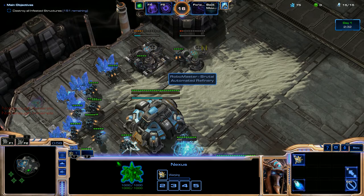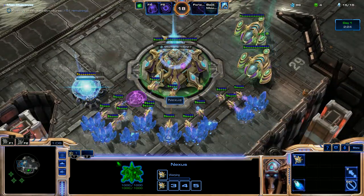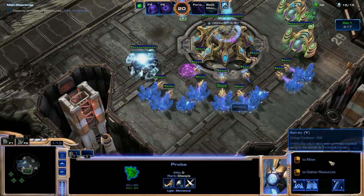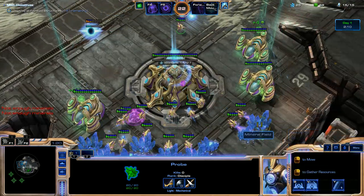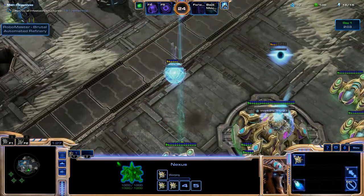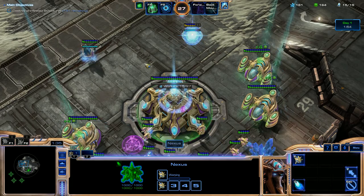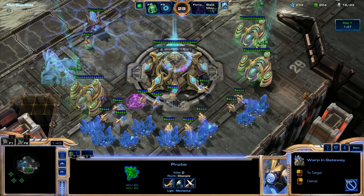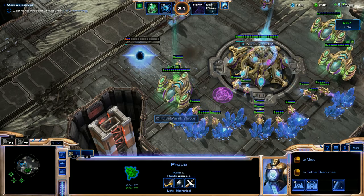We're playing with a Nova again, so same deal with her — the Automated Refineries, which works great. Now we need to get a Pylon down. Supply blocked myself already — I officially have done it from the very beginning of the game. We'll just keep on queuing up these Probes. I've got two Pylons coming in because I don't want to get Supply Blocked. I'm going to throw down a Gateway and try to build a bit of a wall here, just so that Infested don't come straight into our base.